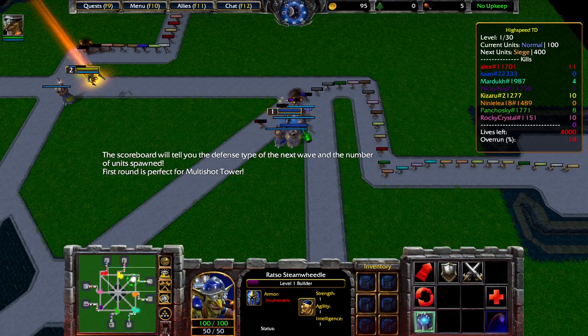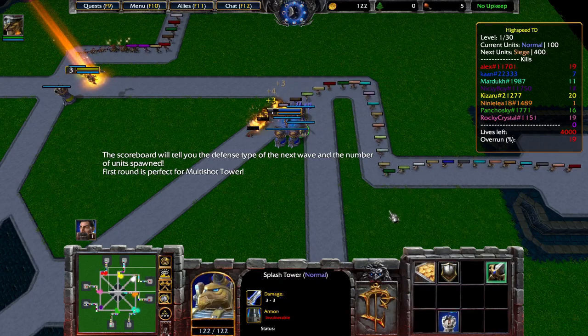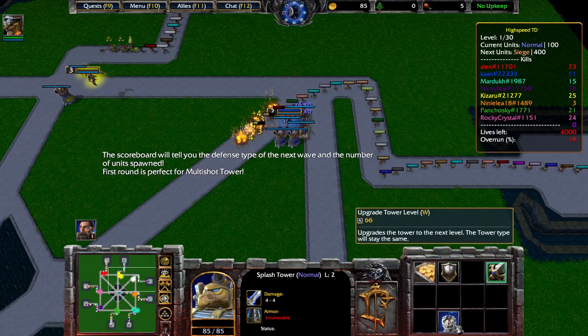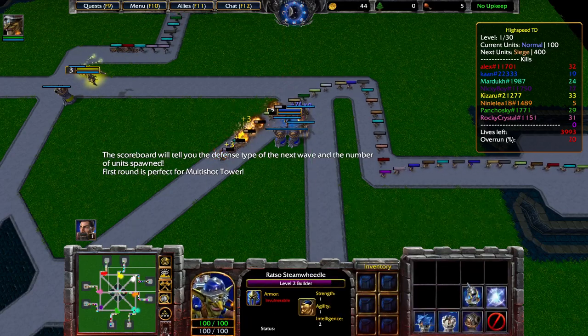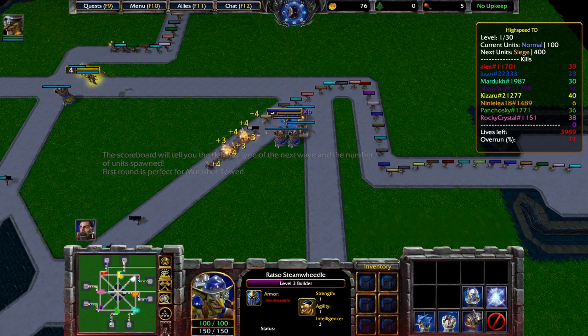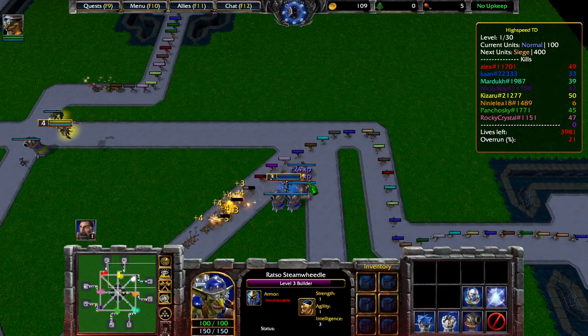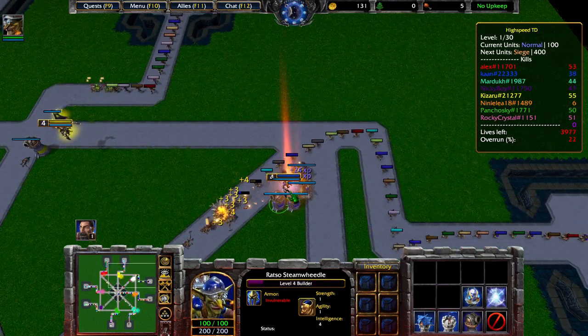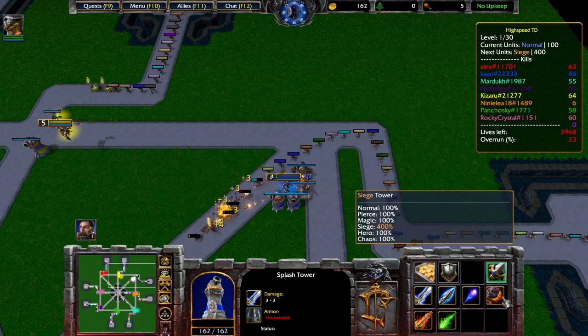Why I build more? Because I need every damage archive. Now normal. And I will try to get maybe Splash. 150, okay. The next round is Sige. Maybe I build Sige, normal, pierce, Sige.